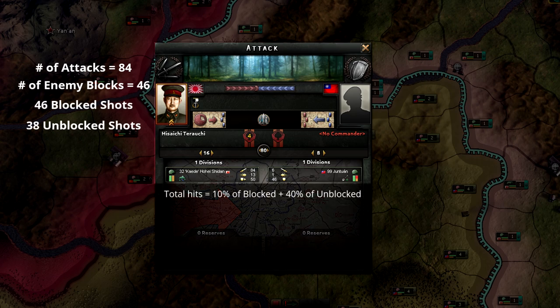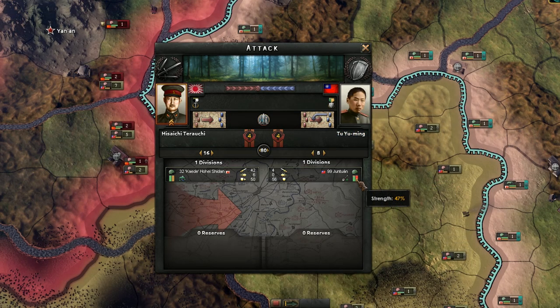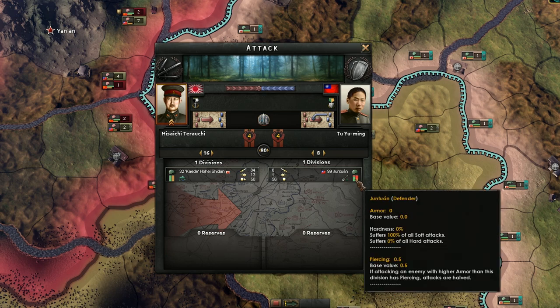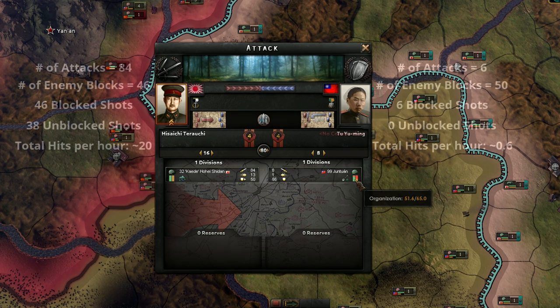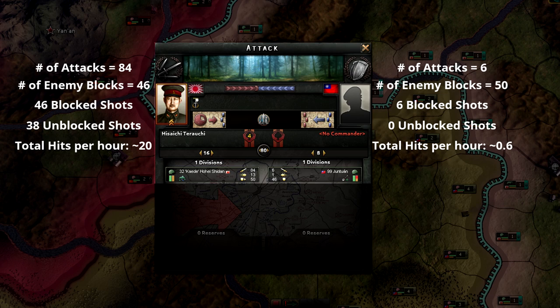A blocked shot has a 10% chance to damage the enemy, while an unblocked shot has a 40% chance of damaging the enemy. The final result is that about 10% of our blocked shots will hit and 40% of our unblocked shots will hit, for a total of about 20 shots dealing damage to the Chinese division. Each shot that hits does a small amount of random damage to the Chinese division's HP and about 60% more damage to the division's organization. The exact same system is used in reverse to calculate the damage that the Chinese unit inflicts on the Japanese unit, except that the number of blocks the attacker gets is equal to the breakthrough value instead of the defense value. Both the attacker and defender's shots are calculated simultaneously, and the damage is then applied simultaneously.